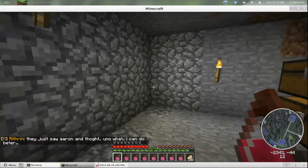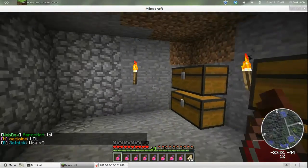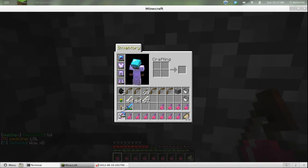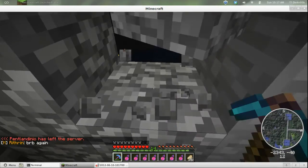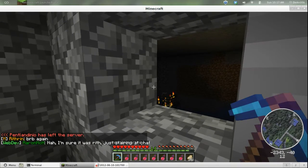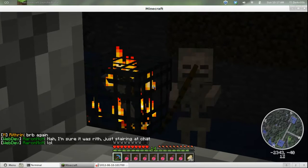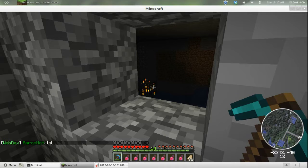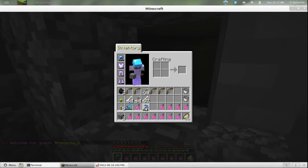Hey everybody, I was caving yesterday and I found behind this wall over here, there's a skeleton spawner in there. I haven't found one of those yet - it's taken me since the beginning of Serenity, of this map anyway, to find this thing. But there's a skeleton spawner back there and as you can see, they're shooting at me. They may shoot me but I don't really care. This thing produces pretty well - I get a lot of skeletons.